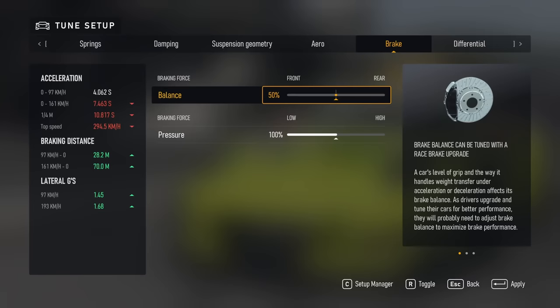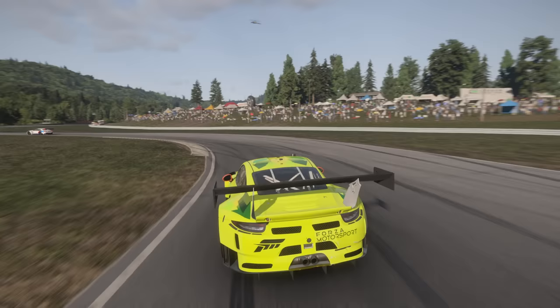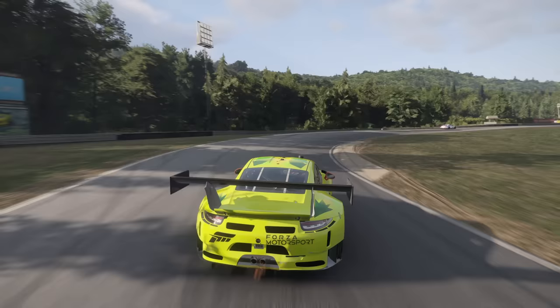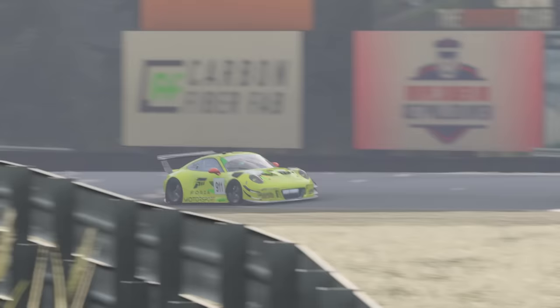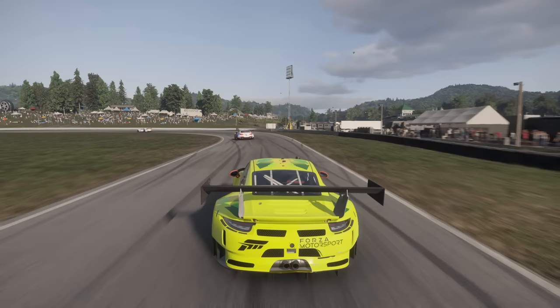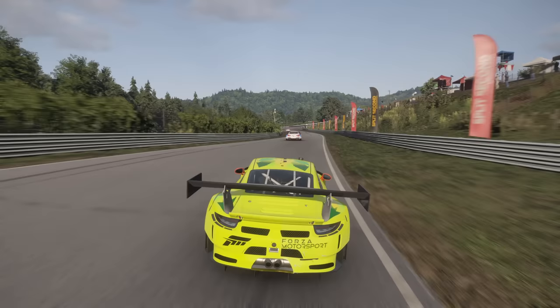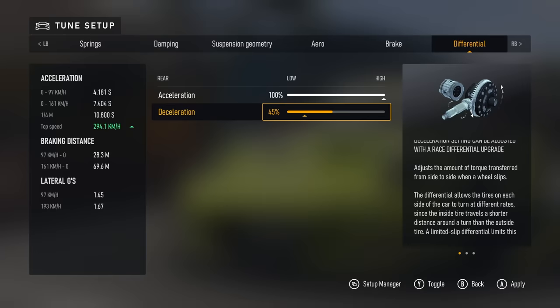Go to the differential section and max out the acceleration setting. This will allow maximum power delivery to our rear wheels, allowing us to break out the rear end on throttle, meaning that with tactful driving we'll be able to keep the car in natural rotation and improve our lap times. This is especially crucial in a rear-engine car like the Porsche because the chassis layout tends to create understeer on throttle. The differential is what allows the wheels on opposing sides to spin at different speeds. The more we increase the acceleration setting, the more power we can deliver, but the higher the chance of spinning the wheels. Conversely, the higher we have the deceleration setting, the more the car will understeer while coasting or braking, while the lower we have the deceleration, the more it will naturally rotate in these states. With a rear-wheel drive car in Forza, anywhere between 70% to 100% acceleration and less than 20% deceleration tends to be the play. For front-wheel drive, it's more extreme at 100% and 0% respectively.